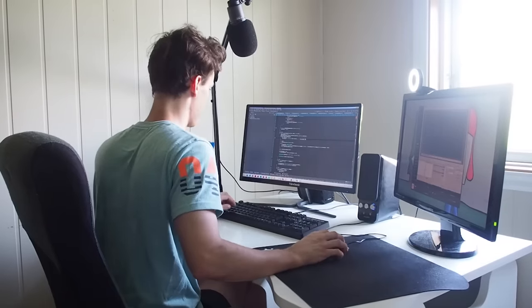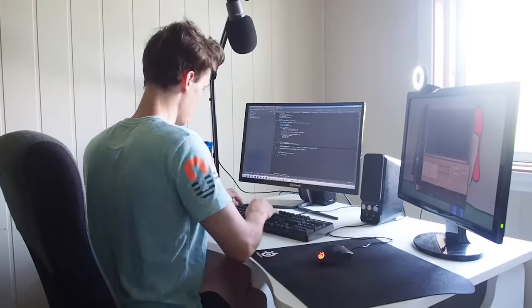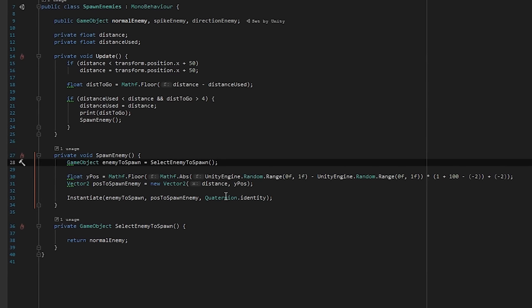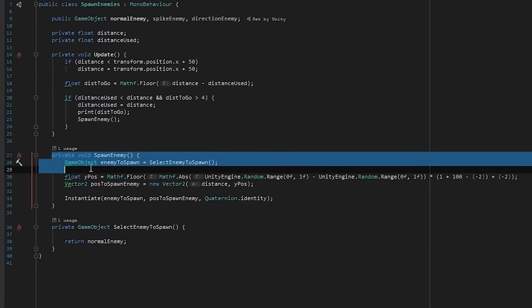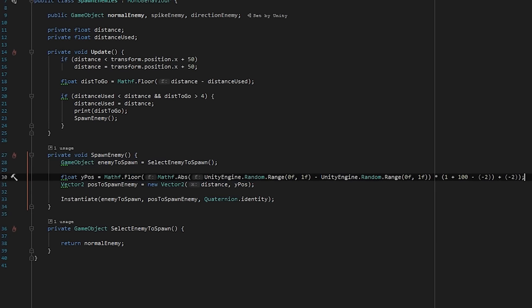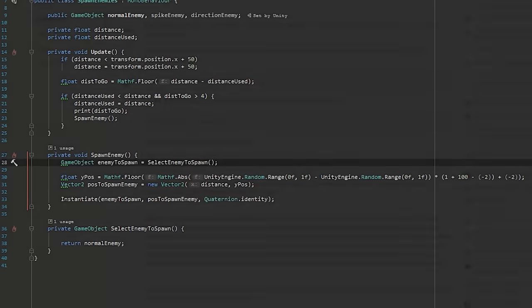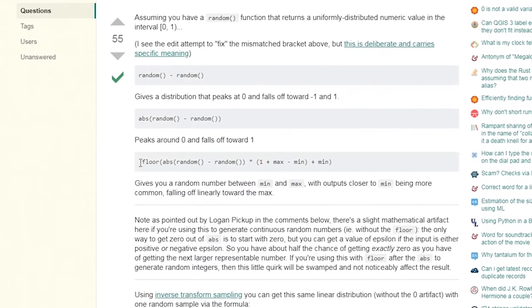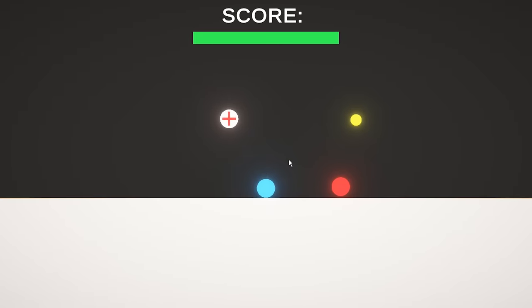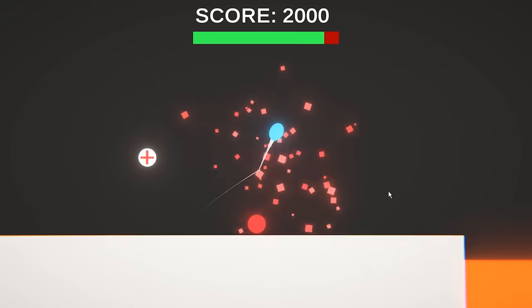We have to actually make the enemies spawn on the stage because otherwise we don't really have a game. So I put together a quick algorithm that spawns enemies as you move. The way the algorithm works is that the amount of enemies spawning will decrease linearly with the height. I definitely found this on Google, but I make the rules so it is allowed. Therefore you are better off not going too high as there are fewer enemies up there. I also added a healer enemy and a golden enemy that gives you a lot of points.